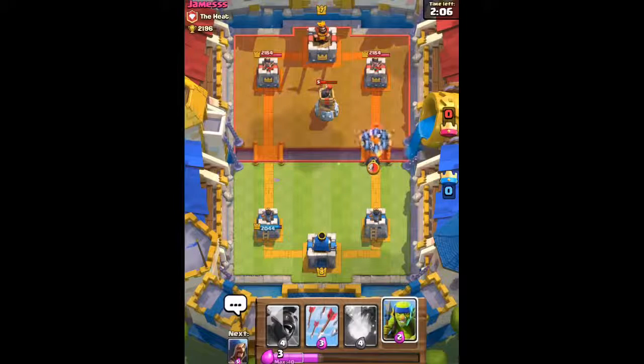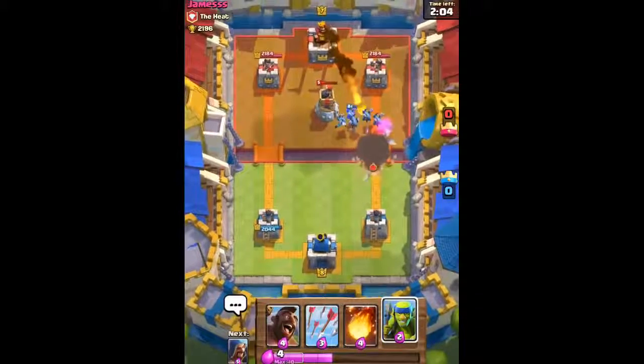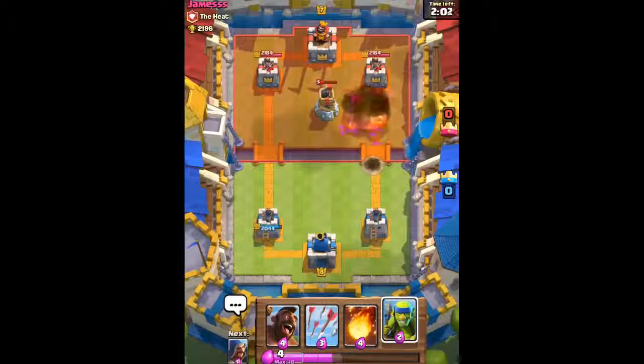We're gonna send out the Minion Horde — it's gonna quickly take out his Giant Skeleton and also his Bomb Tower. He has a Fireball, but that's not a problem because his Bomb Tower is almost done anyway. We're looking very good here.